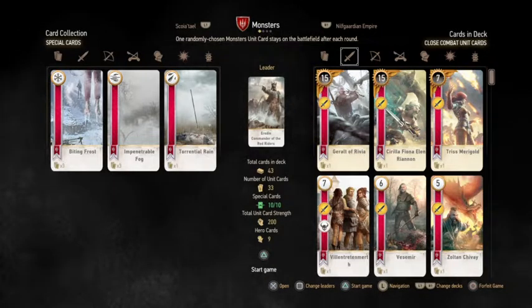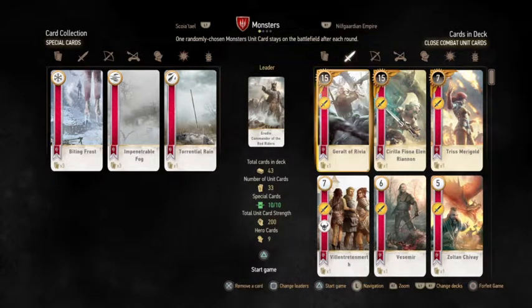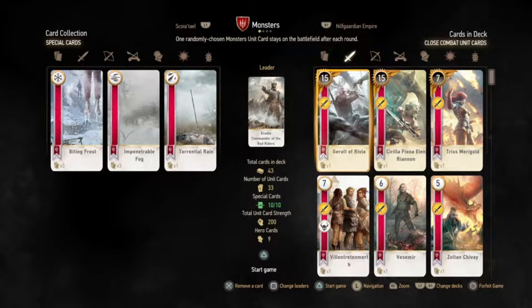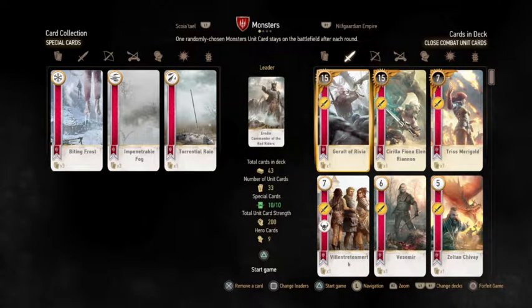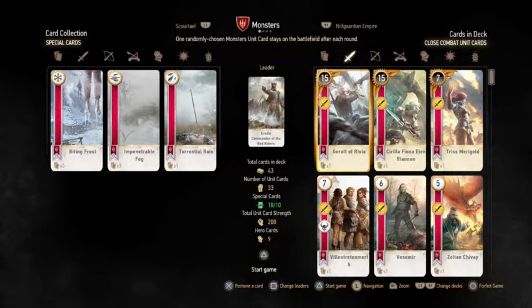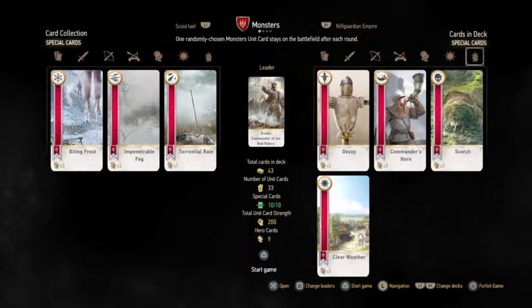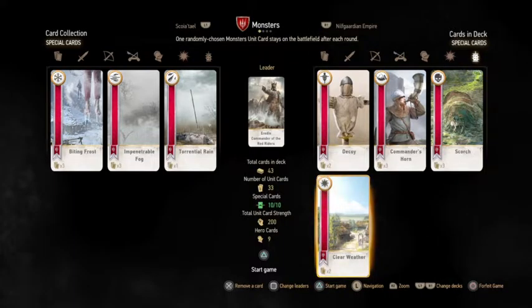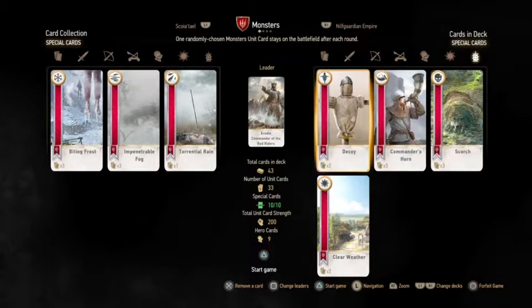This also works well with the Bringer of Death leader ability — since you have big hitters, you can bring them back from the graveyard. Right now there are 43 cards in the deck; there's no maximum card limit so you can put them all in. I give credit to my son who came up with the idea of using special cards synergistically — focused on clearing negative effects and pumping up your creatures. I call this the Tony Red Rider deck. Let's start it up and see what we can do.